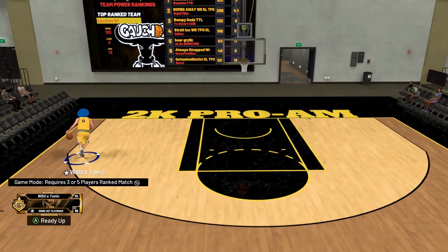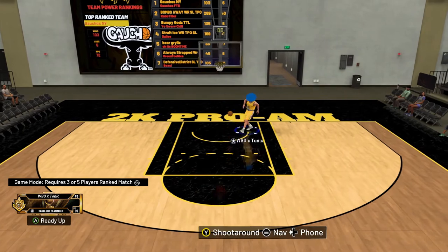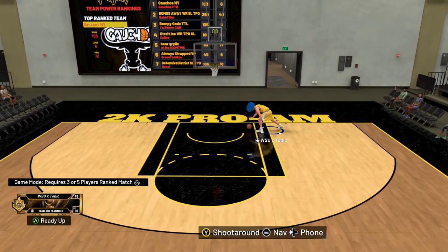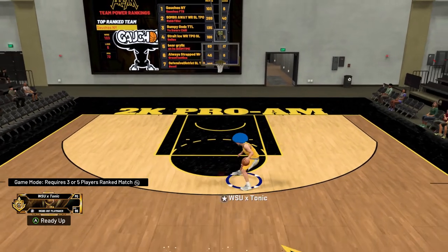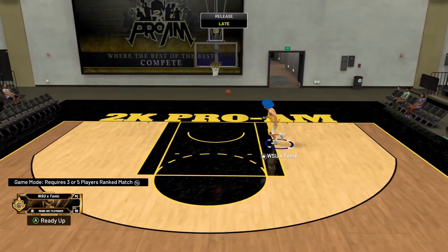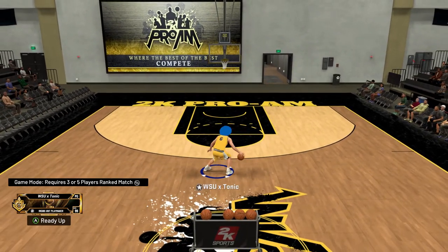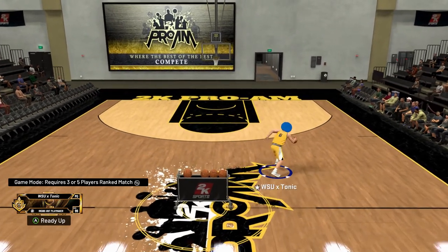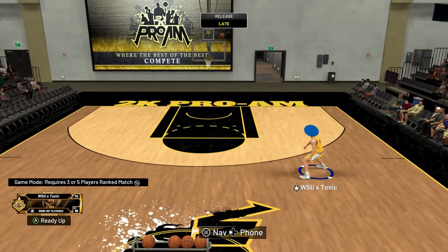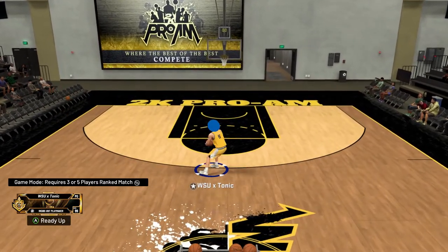You can do it in the mid range, you can do it at the three point line. No matter where you are on the court, you're going to be able to get the step back animation. If they're pressed up on you, riding your hip, do that and it'll break them every single time when you're in shot creating takeover. Just let go before you actually take the jumper — if you stay holding it down, you'll get the jump shot out of it. You can press X as well instead of pulling it down, but I recommend pulling it down.